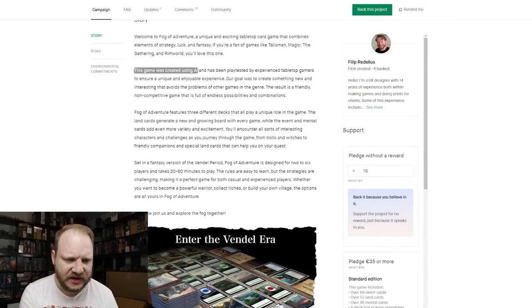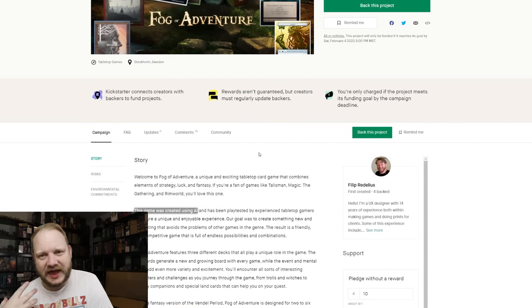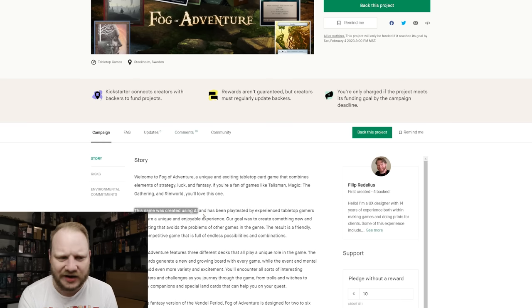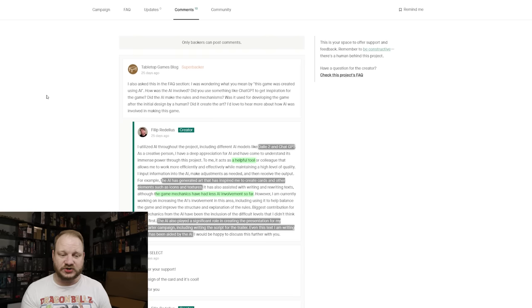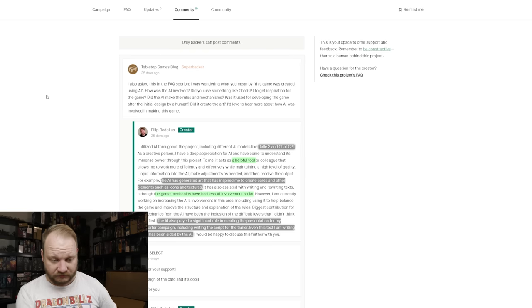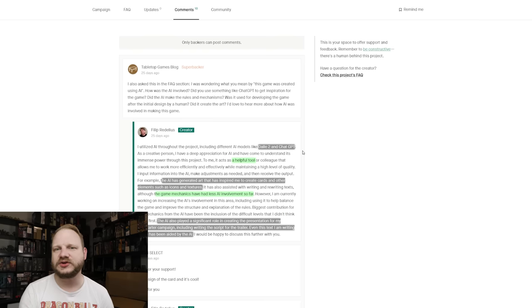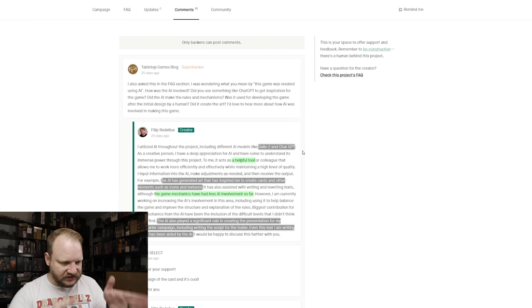Let's talk about the AI part — because it's kind of interesting. This game was created using AI, and that's the only thing they say about it on the campaign page. There's zero FAQ, no updates, and only 10 comments — very bare bones. Somebody actually asked a question, which is great — thanks Tabletop Games Blog. They asked how AI is involved. Philip gives quite a few responses. He used DALL-E 2 for images and ChatGPT for text. He says he uses it as a very helpful tool in the creative process, and has a lot of respect for how he can use that tool.